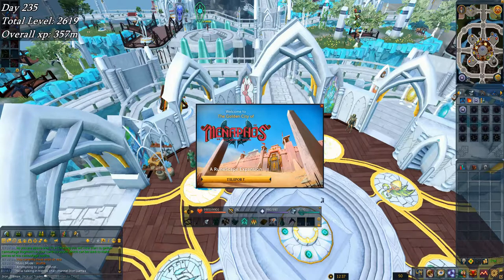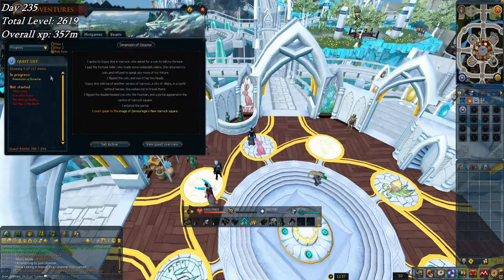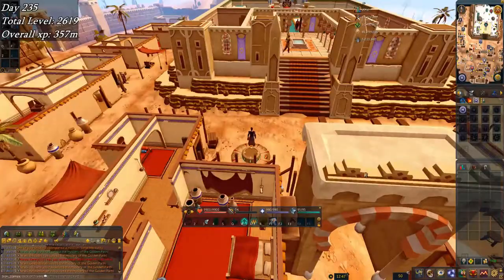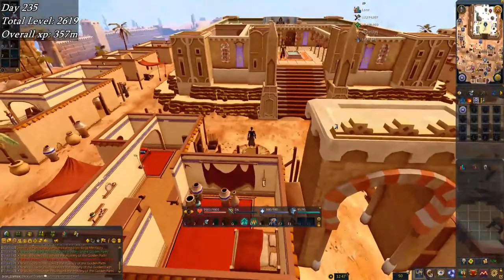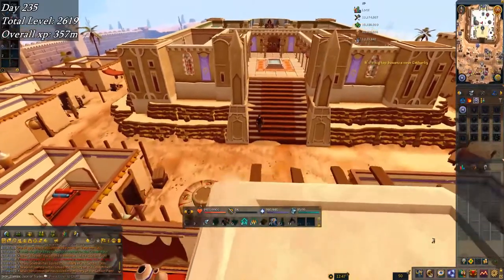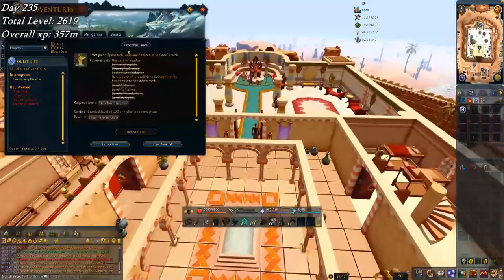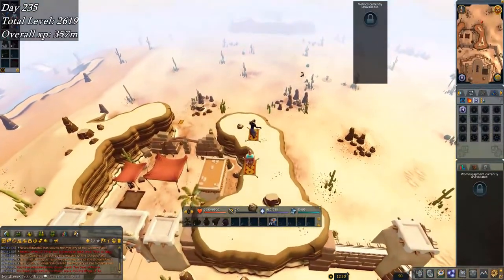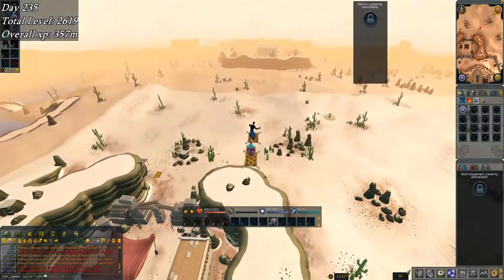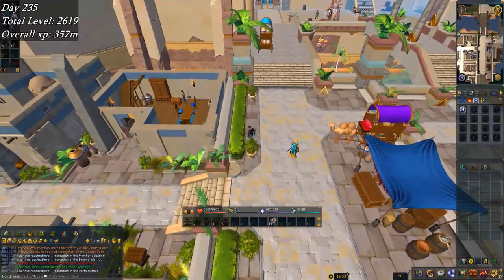I just woke up and today is the day Menaphos comes out. I'm kind of excited — hoping it helps my progress towards comp rather than deterring me because there are a lot of quests to do. I've got some stuff to take care of. Wow, this looks a lot nicer than before — I'm excited to see Menaphos for the first time. Going to unlock it since a quest guide is up for the first quest: Jack of Spades. This is pretty cool. As part of this quest I now have access to the Menaphos Grand Exchange — so happy about that. Quest complete: Jack of Spades.